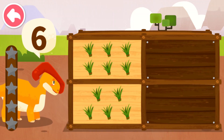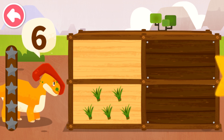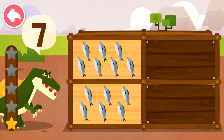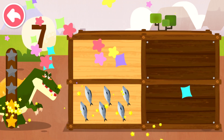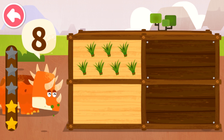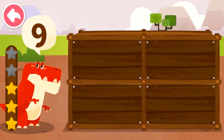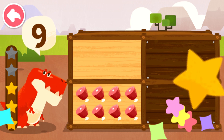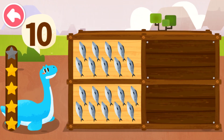How many food items does the dinosaur want? Six. Seven. Eight. Nine. Ten.